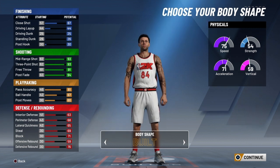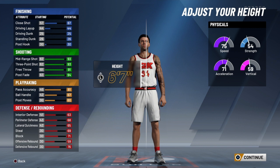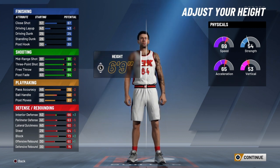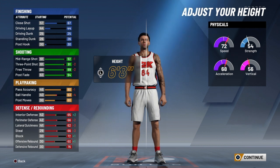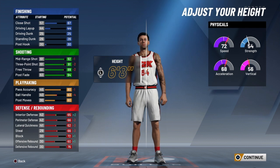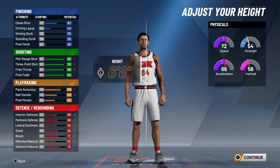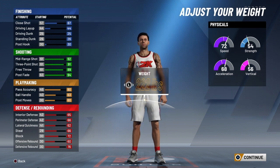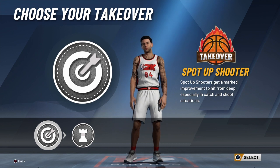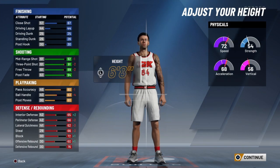Do shot close and max that out. Go built or defined. For height, if you want to be a perimeter shooter and not dribble at all, go 6'9. If you want to dribble a bit, put yourself at 6'7 or 6'8. At 6'7 you get pro dribble moves; at 6'8 your length is better — you can shoot over people and your defense is slightly better. Go around 220 to 230 pounds, and set wingspan to minus one or plus one.